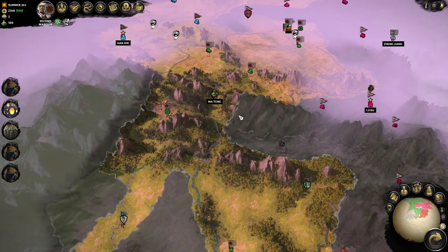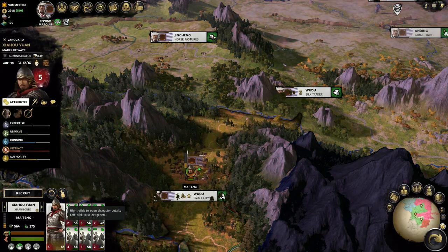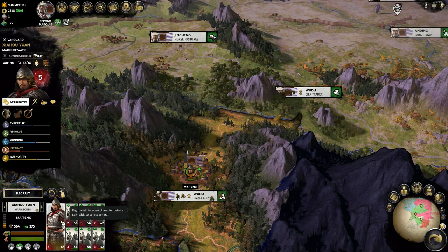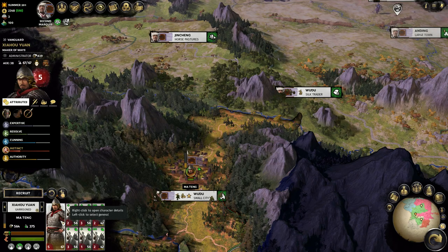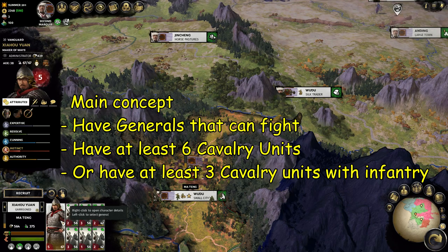First thing you want to do is make sure you have a vanguard or a champion general. This way they can lead the cavalry, and the vanguard or champion general can help out the cavalry quite a lot, or they can engage combat with the enemy general and take them down. If you have a commander, the commander isn't really going to provide a lot of value in these battles — he's just going to stand around and do nothing.